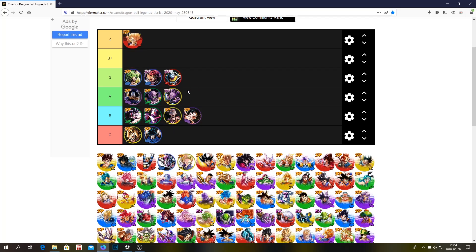Gotenks — the first Z tier unit. I think he's definitely a Z tier unit and he's just so good. He does so much damage, he has a very good damage cut, he has a cover cut — he's just all around a very good unit. Honestly, he's probably better than Kefla, although in my opinion Kefla is probably a little bit better, but he's definitely very good.